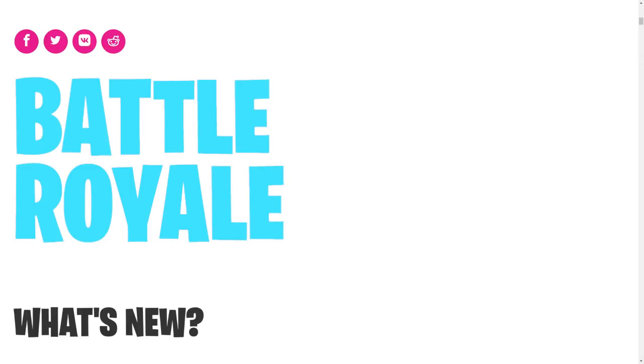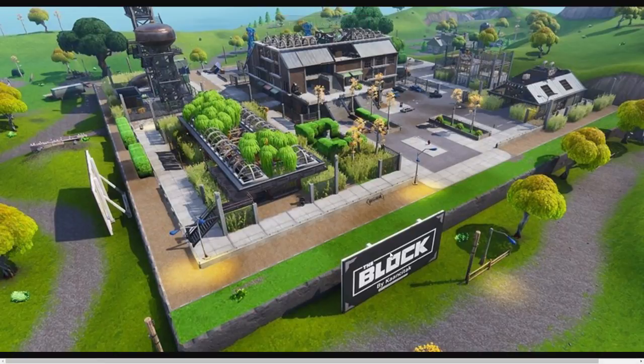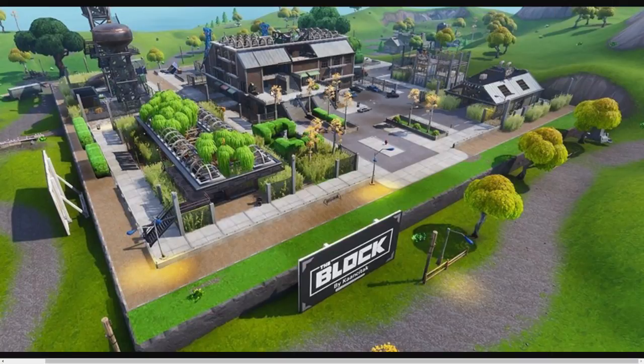We have one skin leak and we have the new updated The Block. If you guys remember, last patch Risky Deals basically got erased and they added The Block into Fortnite Creative so anyone could build anything and it could get into the game. So this is the new area — if you drop on The Block it would be called The Block by Kanzitak. We have a little green garden, a huge warehouse, some weird construction, some hay, and some crazy stuff.